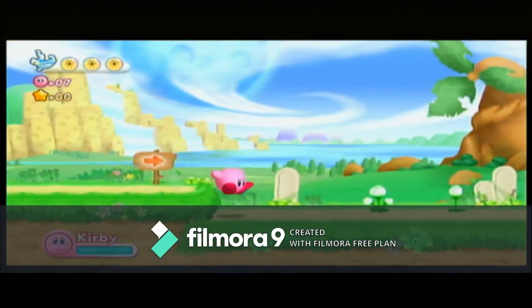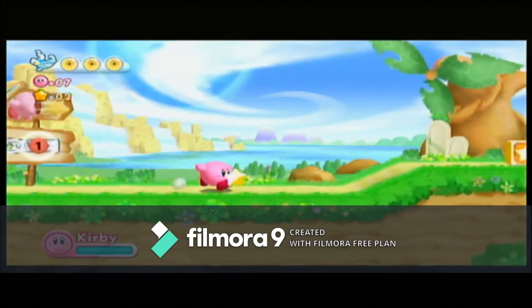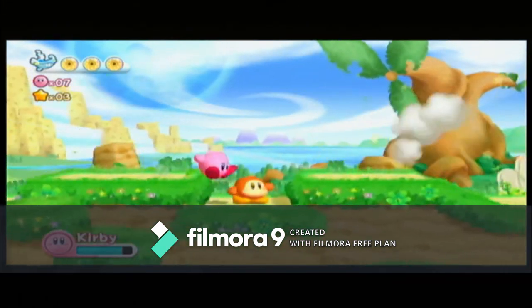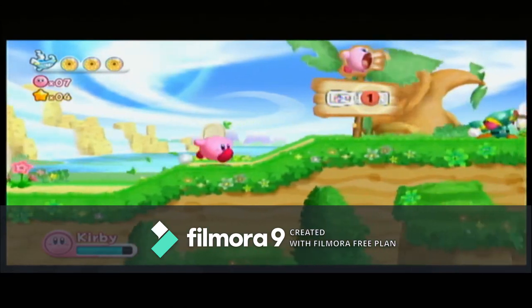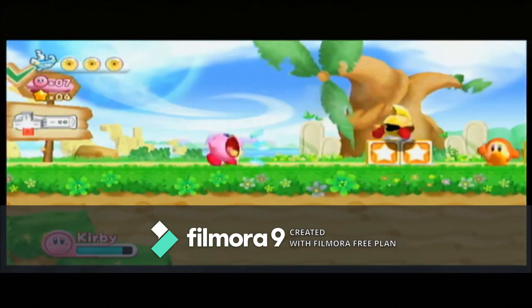Kirby's ability to fly can be very useful in many situations, from trying to dodge an attack or trying to cross a very large hole. But what if we took that away from him and tried to beat the Arena in Kirby's Return to Dreamland without even jumping? First we have to define what a jump actually is — a jump is just pressing the number two button on the Wii remote. Anything else is fair game.